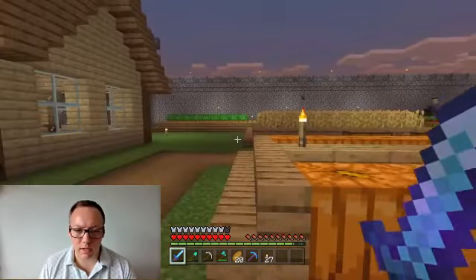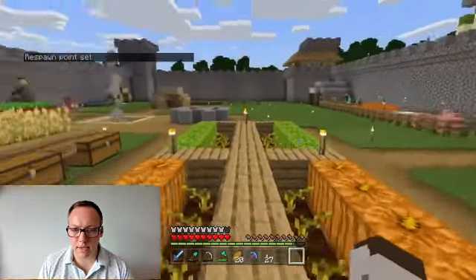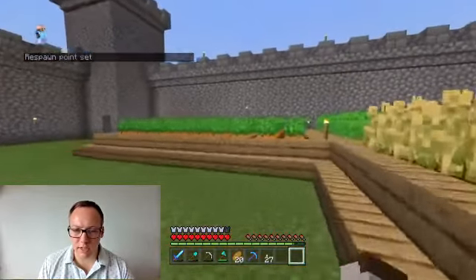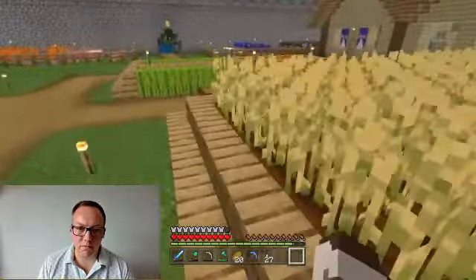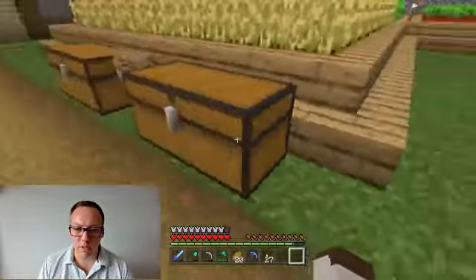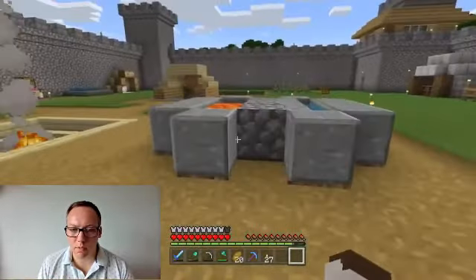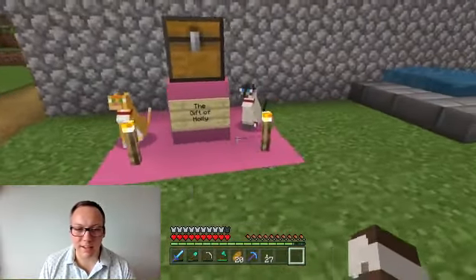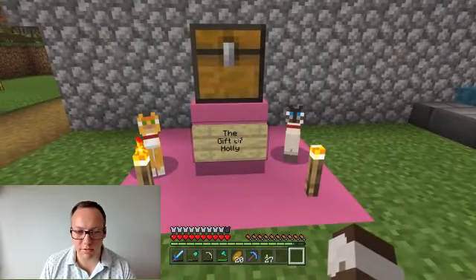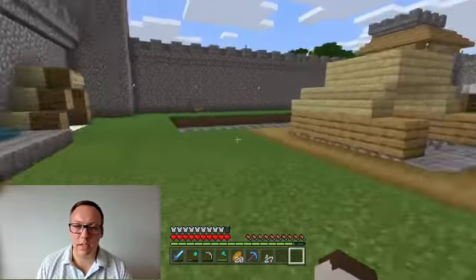Let's do the tour when it's light - that'll probably be easier. Here you can see my pumpkin and melon farm, extended it off camera. The farm hasn't really changed much, no need to upgrade at the moment. This is where I store everything from the farm. We've got the cobblestone generator and our campfire. Here's our gift to my wife - she likes cats, so as we've been on our travels we found cats and put them in there.